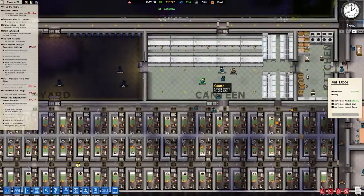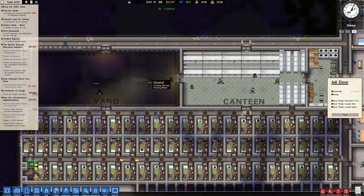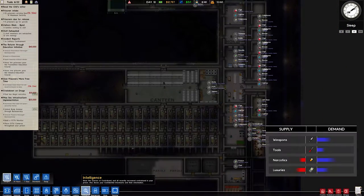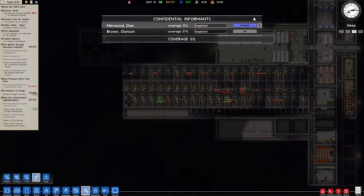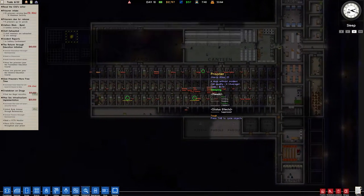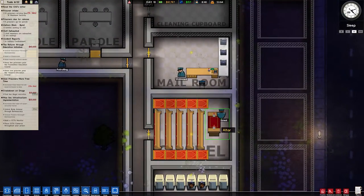I don't know why so many guards are freaking out in the yard. Let's see our intelligence — our informants. I can activate them in the middle of the night, but honestly I want them to be sleeping. I'll activate them at a later point. In the meantime, you're doing well. We can actually start up the classroom, I think. Let's go to programs — General Education. Start.